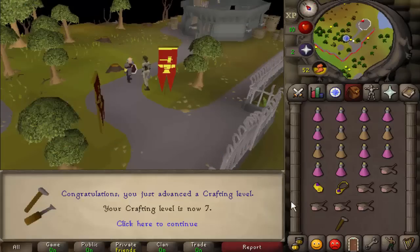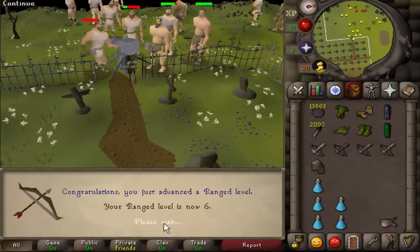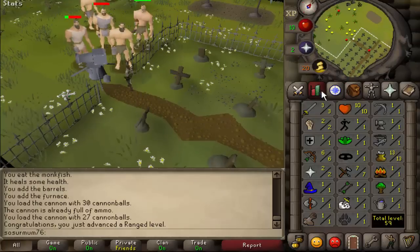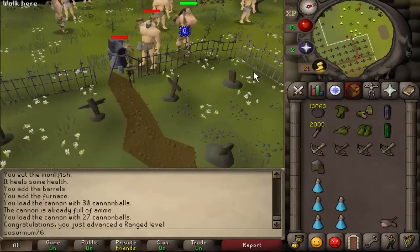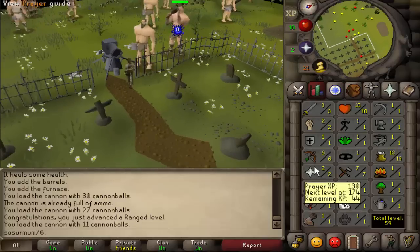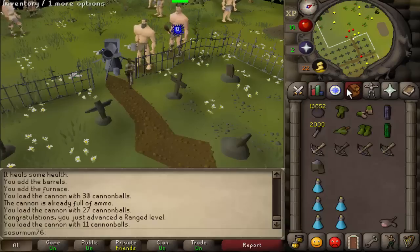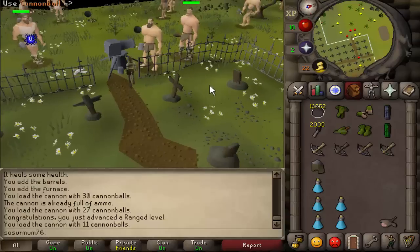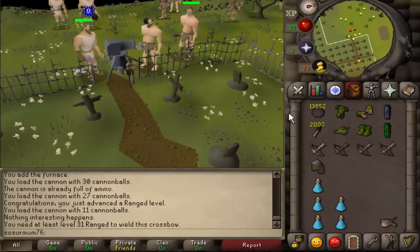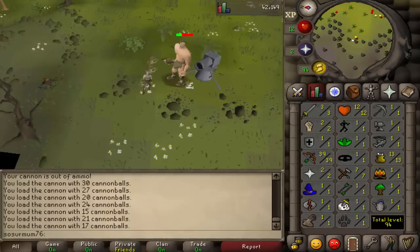I think it's time for episode number two. Black chinchompers are in level 33 wilderness and they require something like 300 to catch, and they go for about 2.8K so they are worth bank. Some of these accounts which catch them are bots, some of them are real players, but some of them are level three. If I make a level 30 account around that combat level I can pretty much one-hit them.